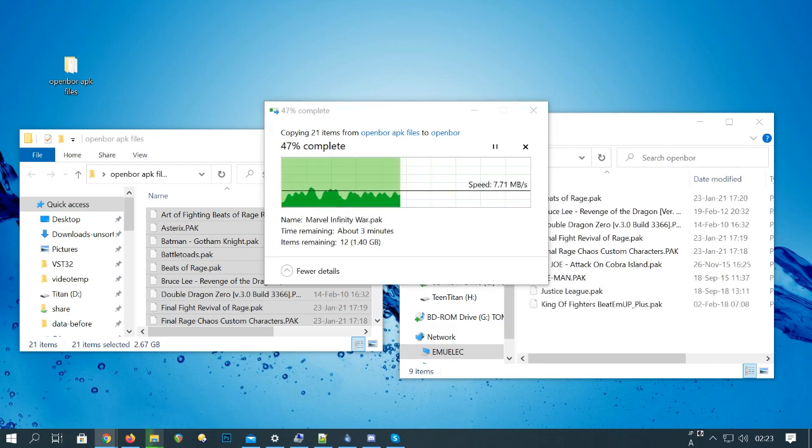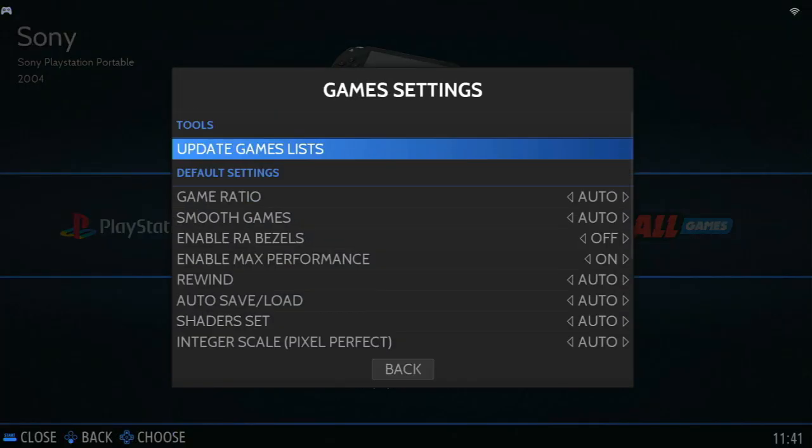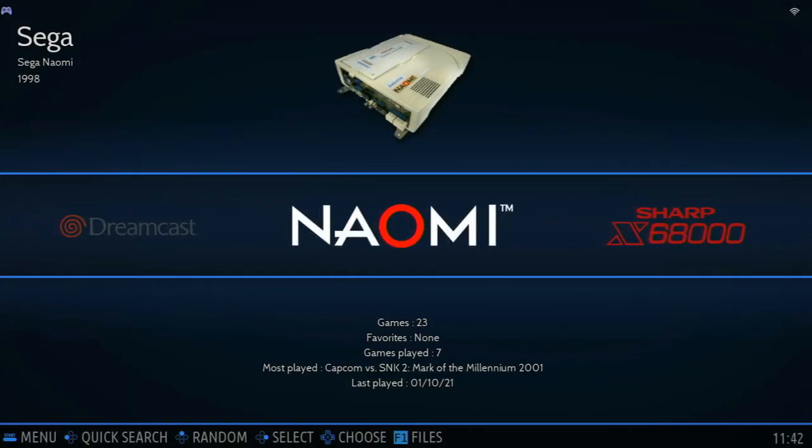Once the copy is complete, move to your MU-LX box. Push Start to get to your main menu, then Game Settings, then Update Games List. This allows your system to see new games that you've added.